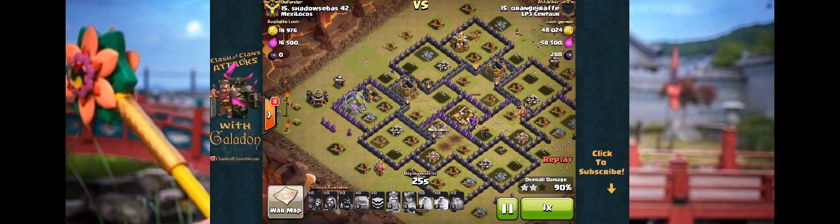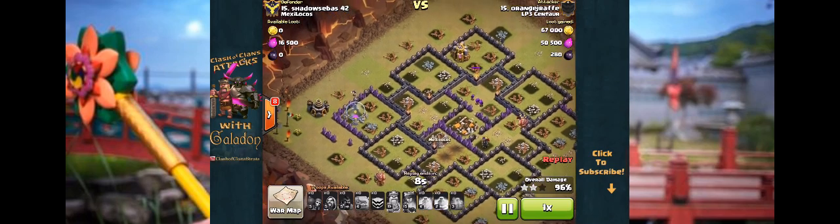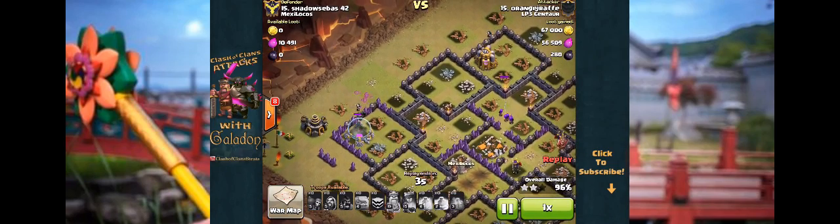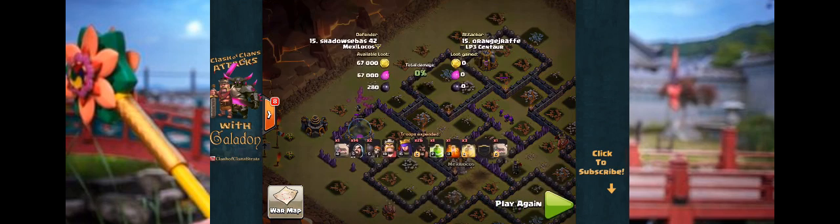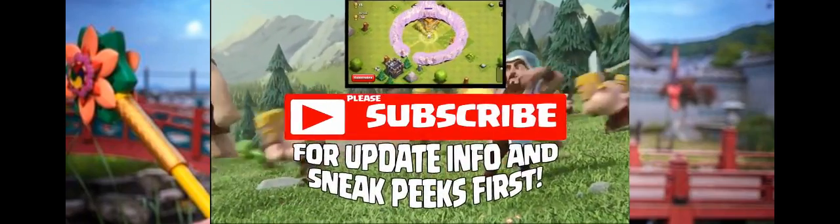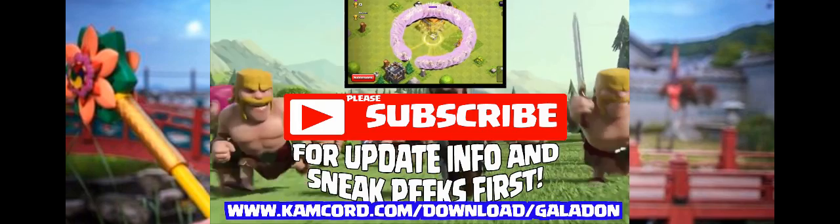Stay tuned and get ready for the update. Think about these sneak peeks like it's Christmas day — you don't open the best gifts first. Maybe the Monday, Tuesday, and Wednesday sneak peeks this past week were the underwear, and today's was like a t-shirt: kind of cool, you like the logo, but it's not your favorite. The toys, the electronics — they're still under the tree. The best sneak peeks are yet to come; the big Town Hall 11 sneak peeks are just around the corner.